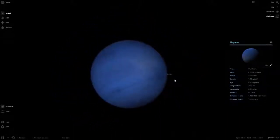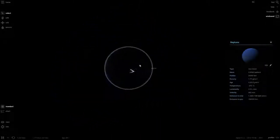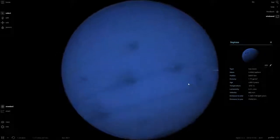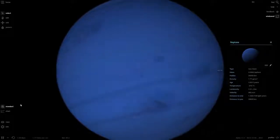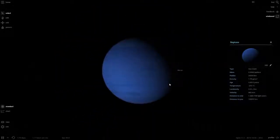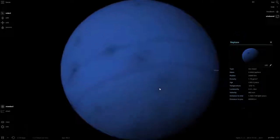If you guys have any ideas for what I should do in this old version of the game — this is the oldest version I could get running, as I know Steam says I can get to alpha 6 but it won't load when I hit play. So yeah, this is the oldest version I could get working.